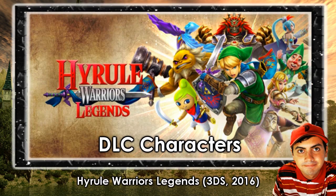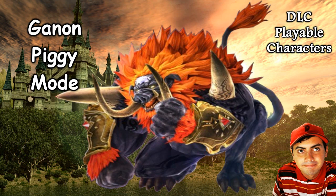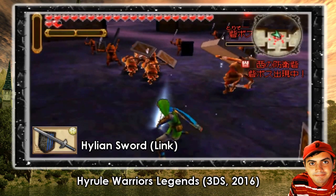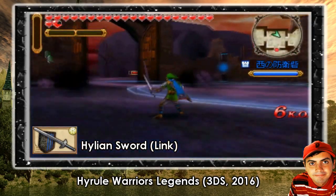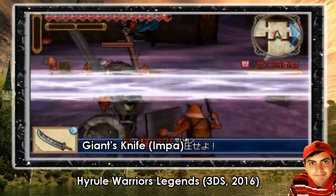The DLC characters are: Twilight Midna, Young Link, Tingle, Ganon in Pig Mode — the piggy version — and the Cucco, the chicken. You all know that Link uses the Hylian Sword, and there's even an option for him to use the elemental rods as well. Impa, who is Zelda's bodyguard, can use a huge blade.